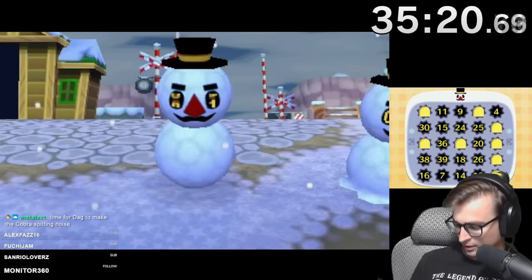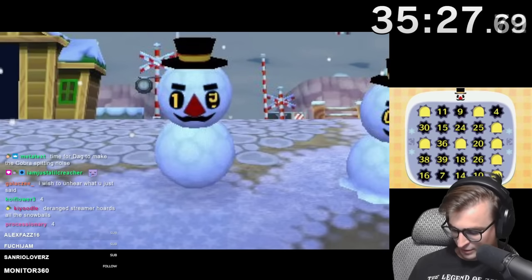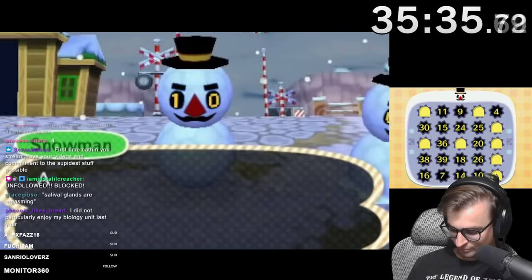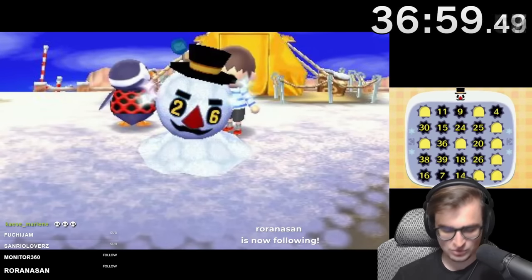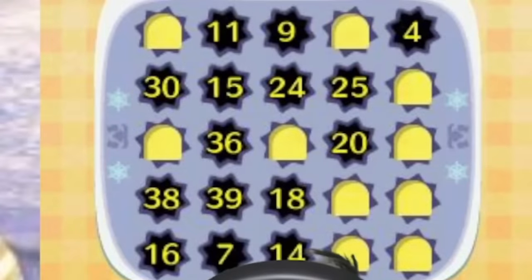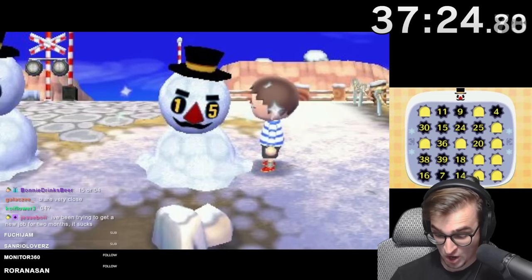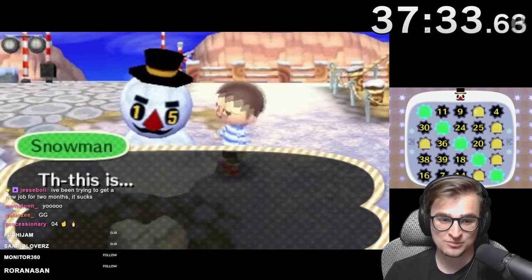Four is the only thing I could want right now. Good start. Literally nothing good can come out of a number that starts with one. That is literally so bad - that gets me only two. Six, I guess? That works. Now I'm one away in two different directions. Fifteen or four, please. Alrighty! Get ready, this is a PB right here.